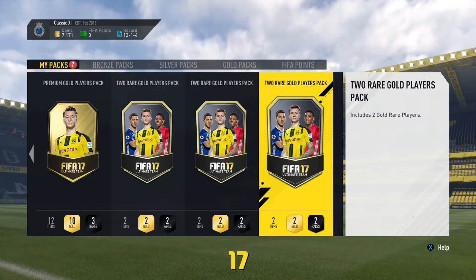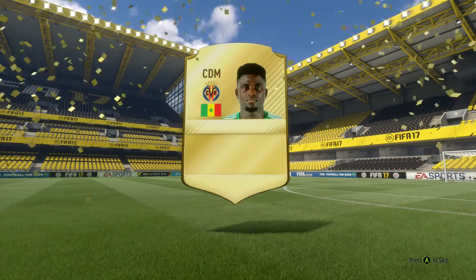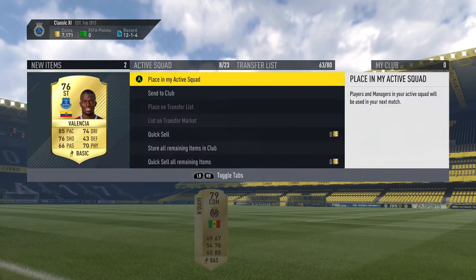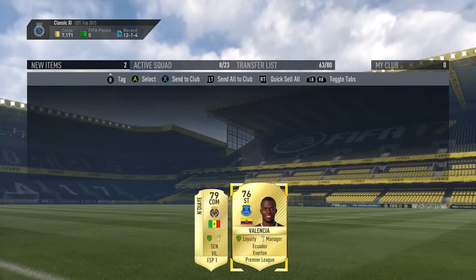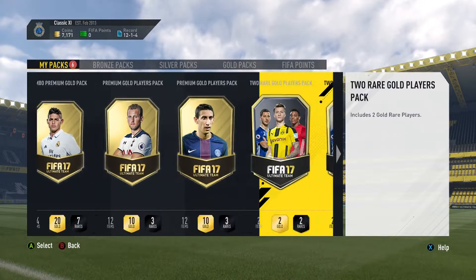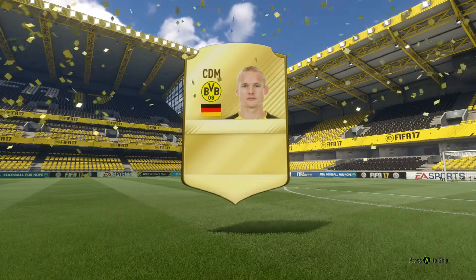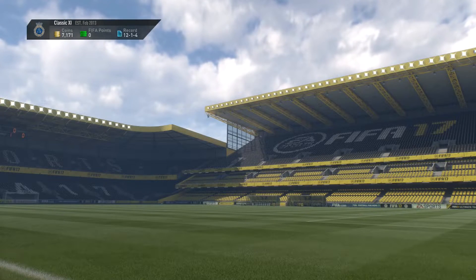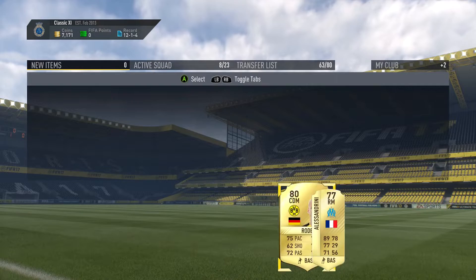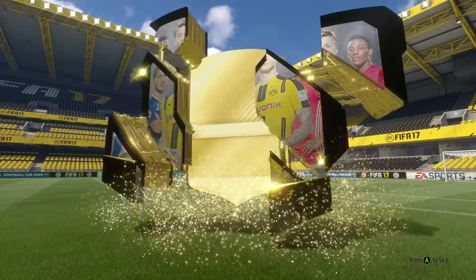Next we're doing the two rare gold players pack from the upgrade rewards. Can we get a walkout? We get Kuyate - 79 rated, not as good as I usually get. We also get Enner Valencia from Everton - not bad for a BPL team. Two guys from kind of weird nations and clubs. We get a walkout - a CDM, Sebastian Rode or however you say it, and we also get Alisson. Not a bad pack, pretty decent average, though I expect better from these packs.